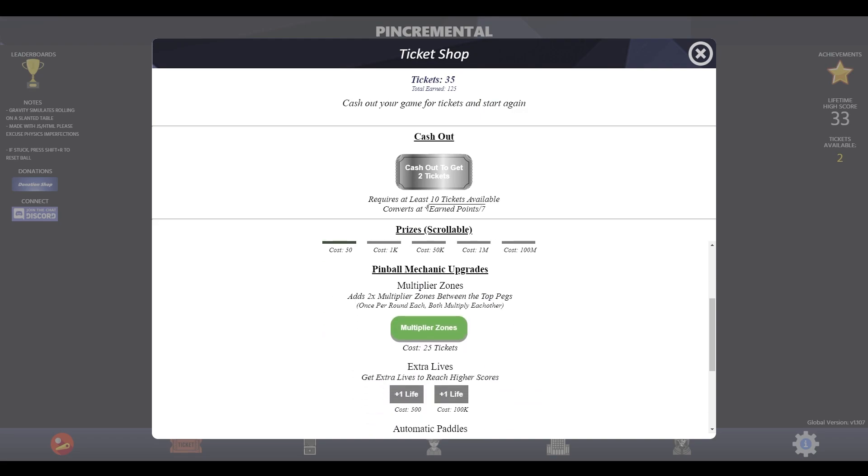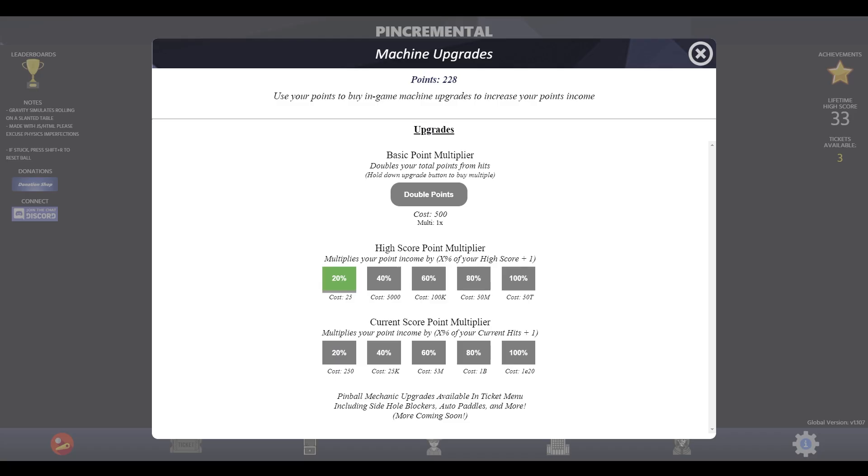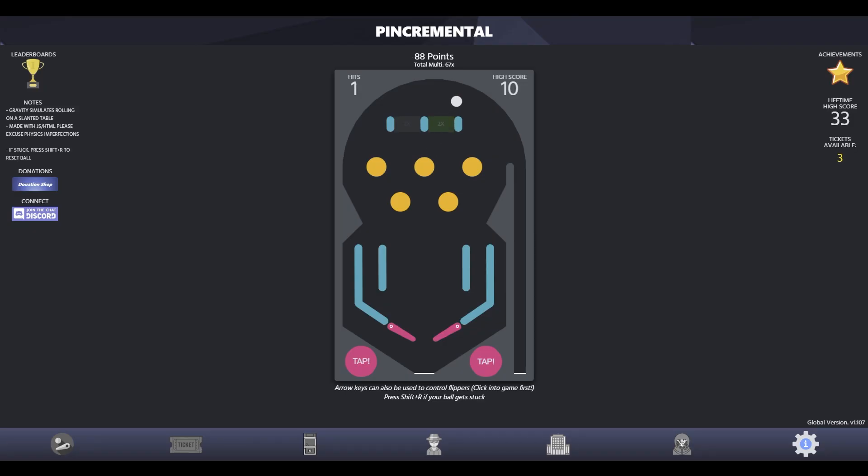For 25 tickets, we can get multiplier zones! I didn't realize that was so cheap. And there they go. I wonder — does that increase our multiplier if we go through it? No, it didn't happen. Maybe we can only proc them once per run. But we do already have plenty of points — this is starting to get going now. I wish I would have seen that we could have got those sooner.